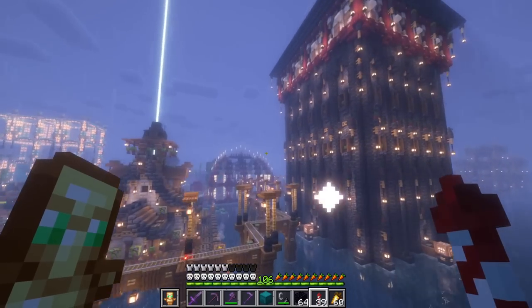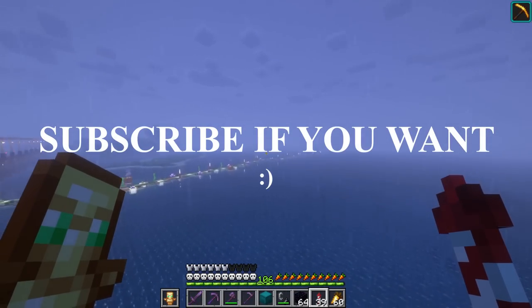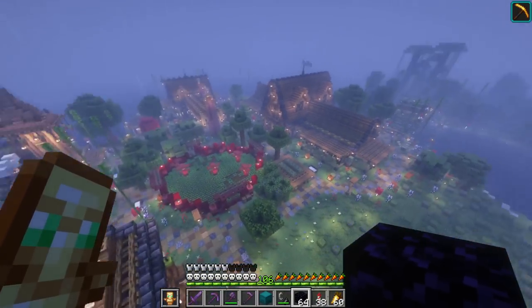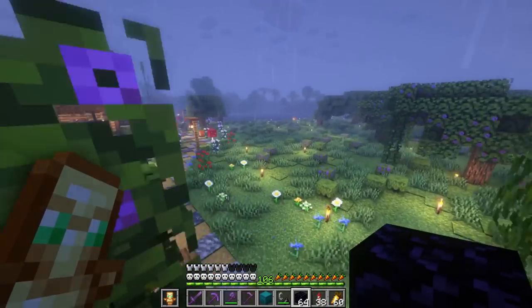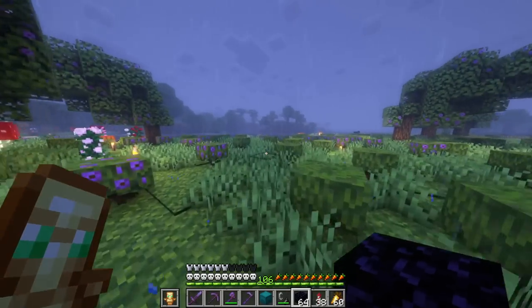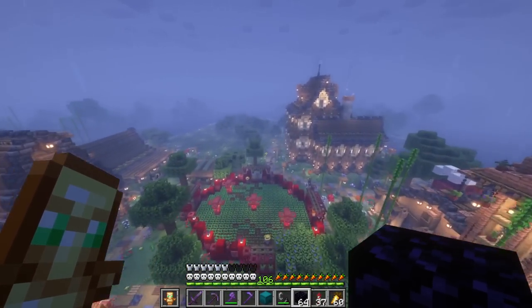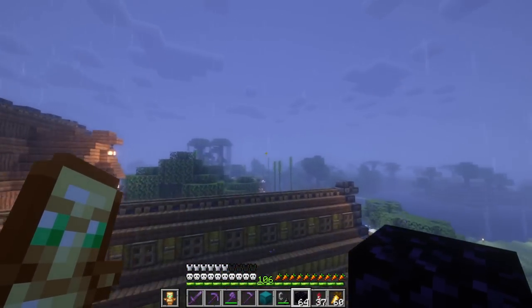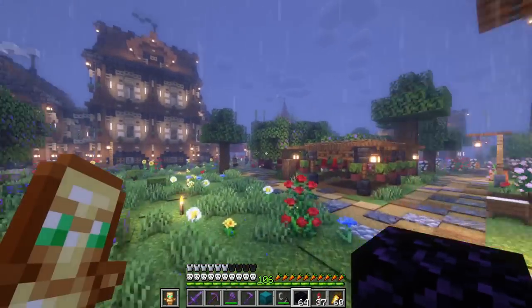Right now before we get any building going on, I'm going over to the other side, right across this bridge. We need to make a brand new nether portal over here. We only have about six builds and it'd be a lot easier if we could just make a portal that would get us right over. Let's get another portal right in the center next to our beet farm.